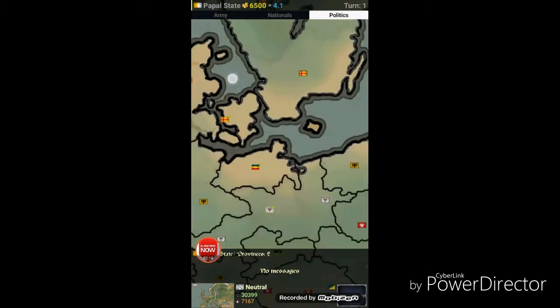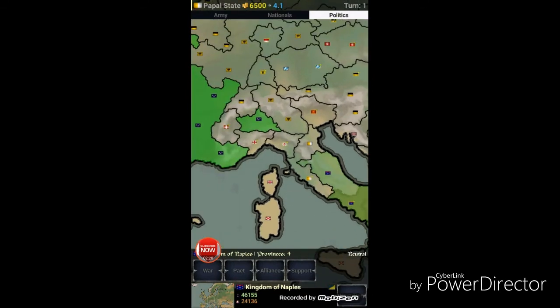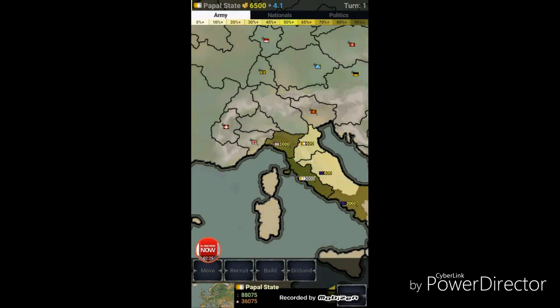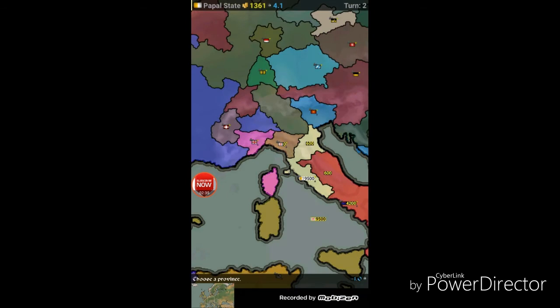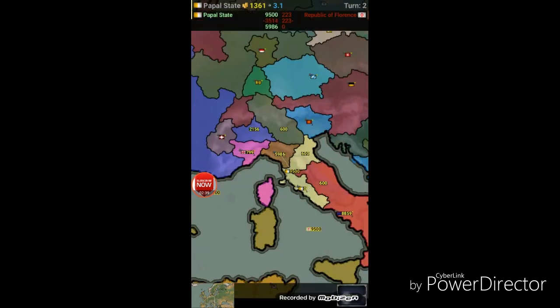So let's say I place the people state. Who am I allied with? So I'm allied with no one. Let's say I build troops, and now I'm at war with everyone. So that's the end of me. I'm dead.